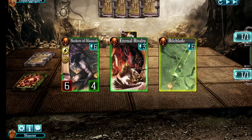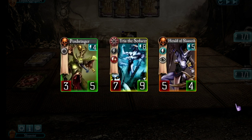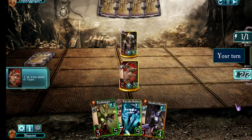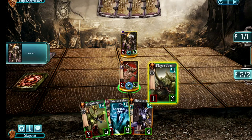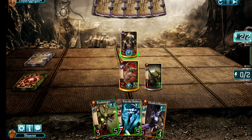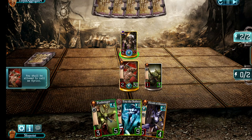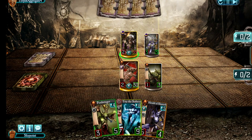Match number two sees Kairos facing a Primarch — this time he's up against Fulgrim. Most of my cards were late game, so I put them away and went for a Mulligan, and I did not get much better either. However, the next card I drew helped out a lot — there's a nice little Plague Toad, and then I do one point of damage to Fulgrim.